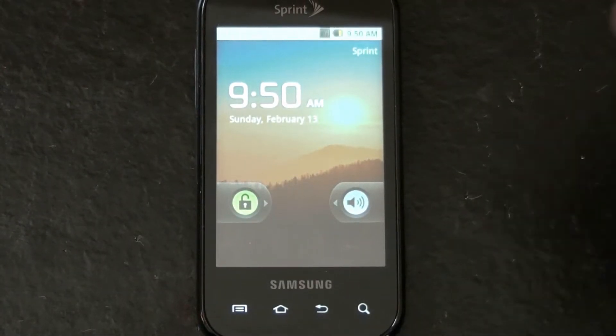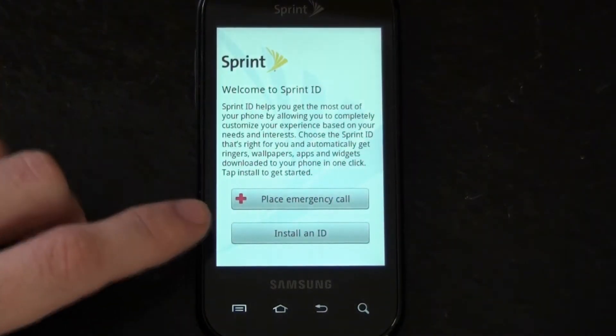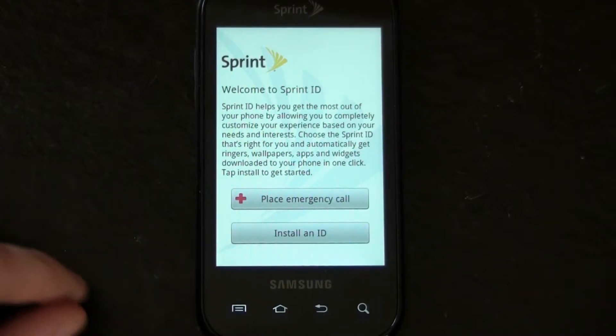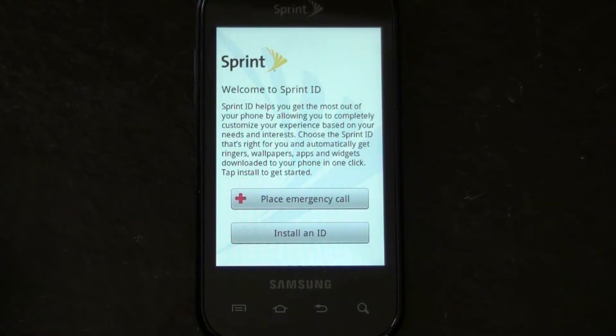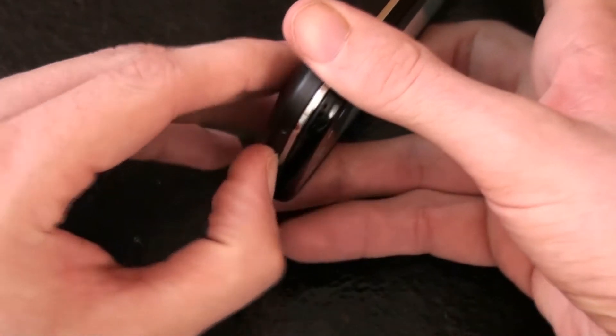There we go — stock desktop. It's going to make you install an ID. Click install ID and then just keep hitting continue. Select something like the socially connected option, and as soon as it says downloading in background, reboot your phone and it won't install all those crappy apps. It doesn't even really install apps — you click on the app and it's just a link to the market where you can find the app.